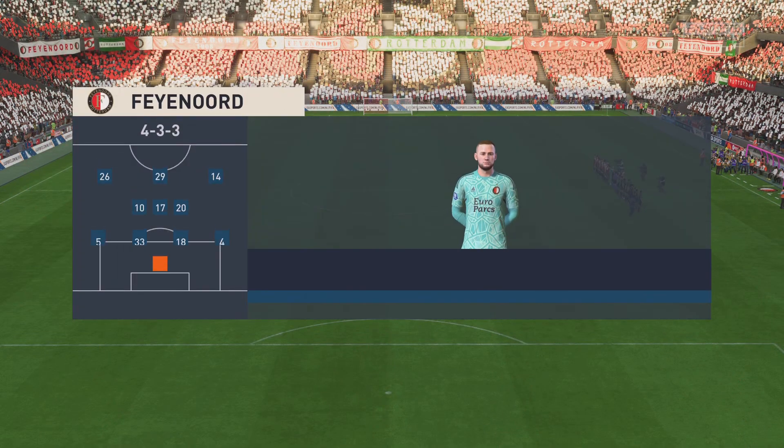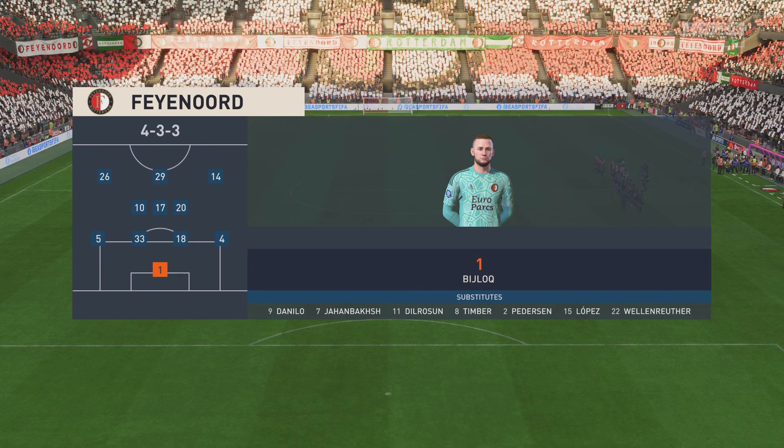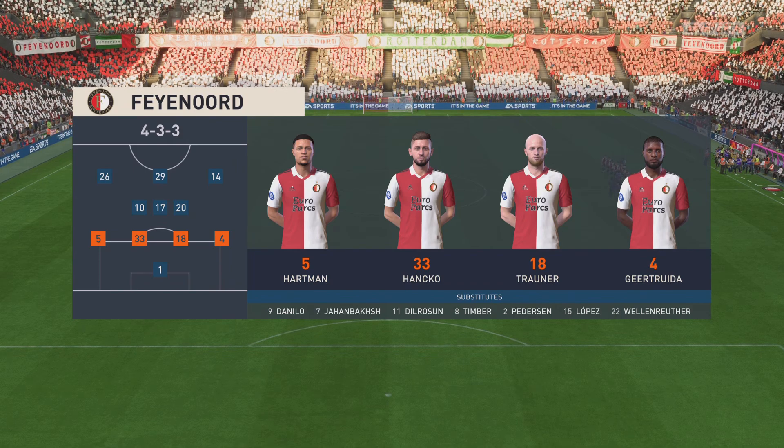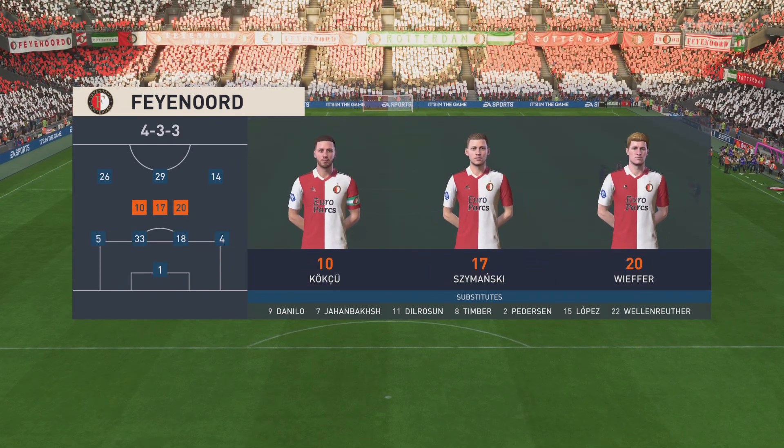And this is how the line-up looks for Feyenoord. Well, it's a 4-3-3 formation with a centre-forward and two wingers. So it's important that the midfield players give support to the striker whenever the ball goes wide. They can't allow him to be isolated.